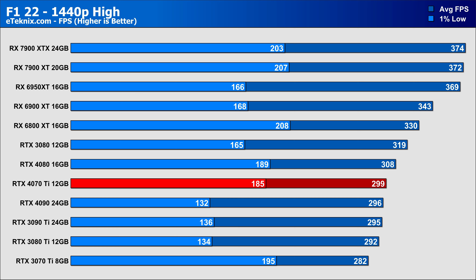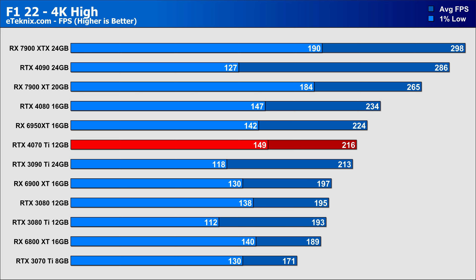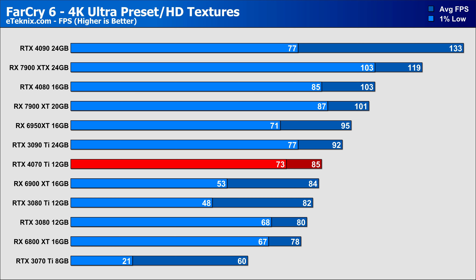In F1 22 the uplift from the 3070 Ti is a modest 6%, with clear CPU throttling visible at 1440p. At 4K things align better with the 4070 Ti pushing slightly ahead of the 3090 Ti, though the RX 6950 XT still comes out slightly ahead. In Far Cry 6 at 1440p the 4070 Ti sits just below the RTX 4080 and above everything from last generation, with better 1% lows. At 4K it drops down just below the 3090 Ti, with a 41% increase over the 3070 Ti, though the 7900 XT sits 18% ahead in this test.